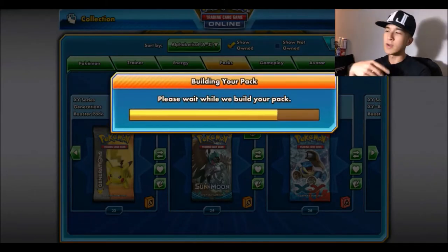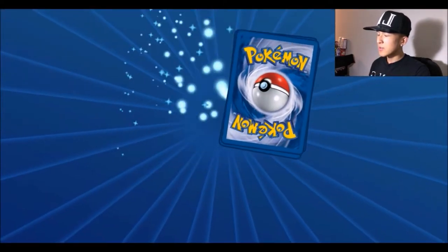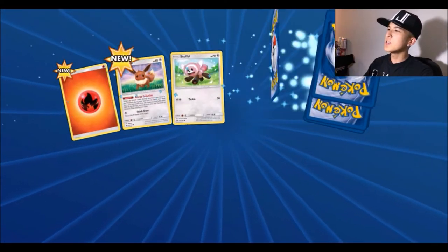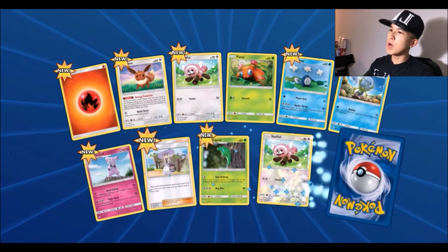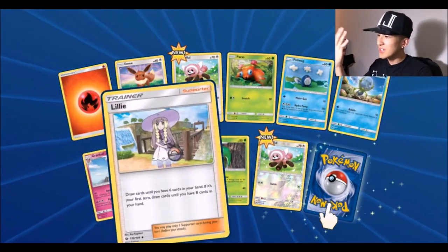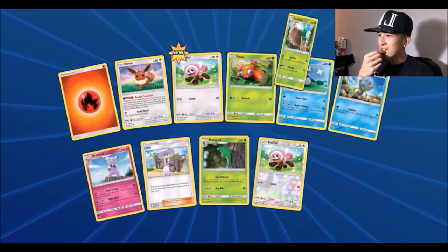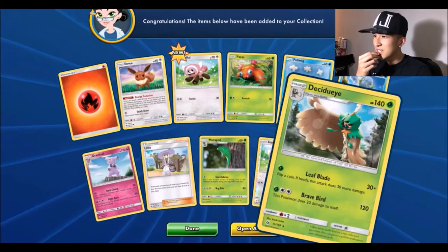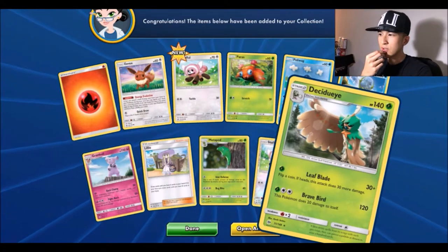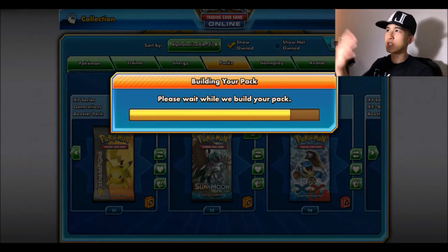Pack number two: fire energy, Eevee, Stufful, Paris, Poliwag, Dewpider, Grubbin. We got a Lillie, Metapod reverse rare, Stufful reverse, and for the rare a Decidueye — not that bad. I don't think this is a full art though.